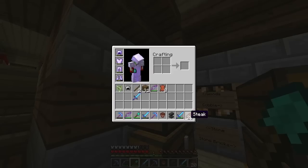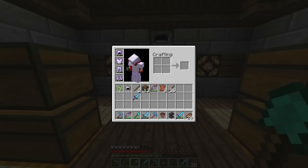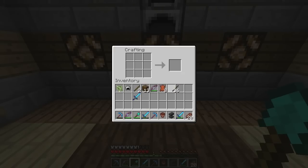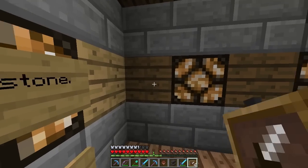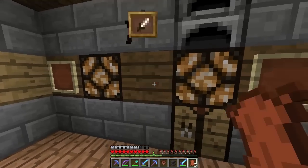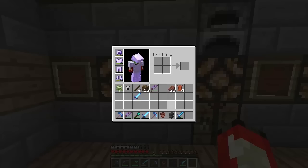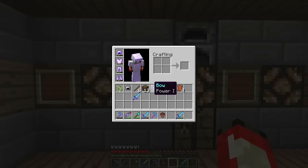One thing I'm going to learn is how to make item frames, which seem pretty cool. I think you need quite a lot of sticks and leather. I've got the wiki page open - it's a ring of sticks with leather in the middle. Let's see what these do - you can actually put stuff in them. That's what they look like. You can put an anvil in there - that's crazy.